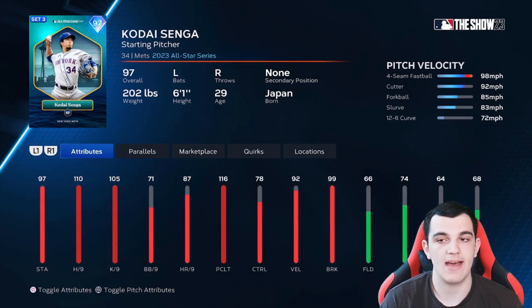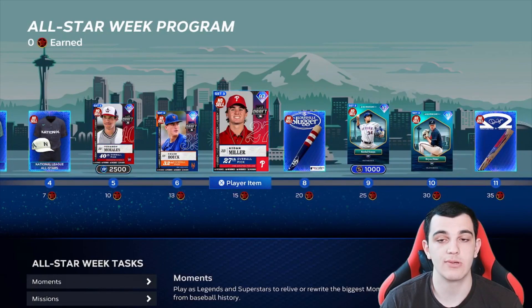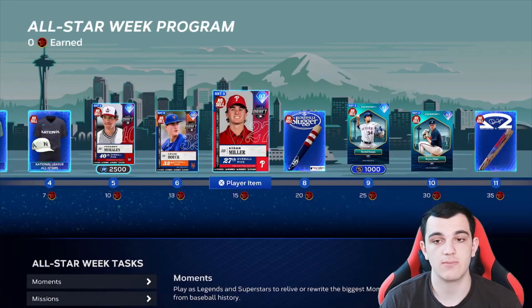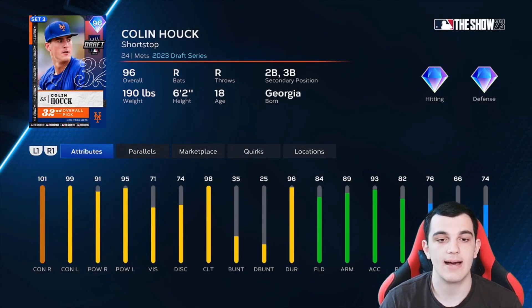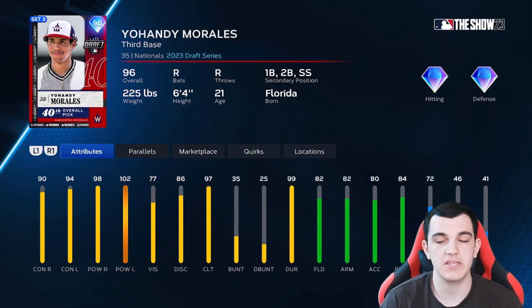Kodai Senga from the Mets — four-seam cutter, forkball, slurve, 12-6. That's a great pitch mix. He has great per nines, great clutch. Control is a little low but break is good — pretty good card. We also have a couple more draft cards. Aiden Miller from the Philadelphia Phillies — high power, 90s contact and clutch, gold defense and pretty good speed at third base. Colin Houck from the Mets — shortstop, 101-99 contact, 91-95 power, 98 clutch. Pretty good defensively and solid speed. Johandy Morales — third base, first, second, and short. 90-94-98-102 for the hitting, 97 clutch and gold defense.